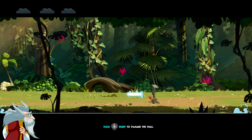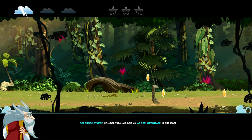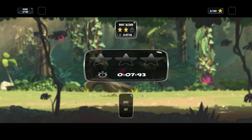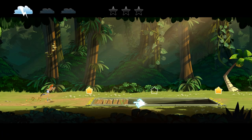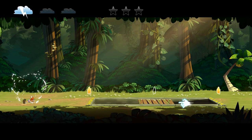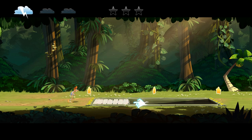Flick right to damage the wall. Continue hitting to proceed, but let's try that again — this time, try to break the wall before Harold runs into it. See those stars? Collect them all for an added advantage in the race. As we can see, things are getting a little more complex. Move left and right to control the platform. When you are done practicing, help Harold across that hole. Oops, I was too busy looking at the stars. I don't know why it disappears so quickly. No, we over-moved it.